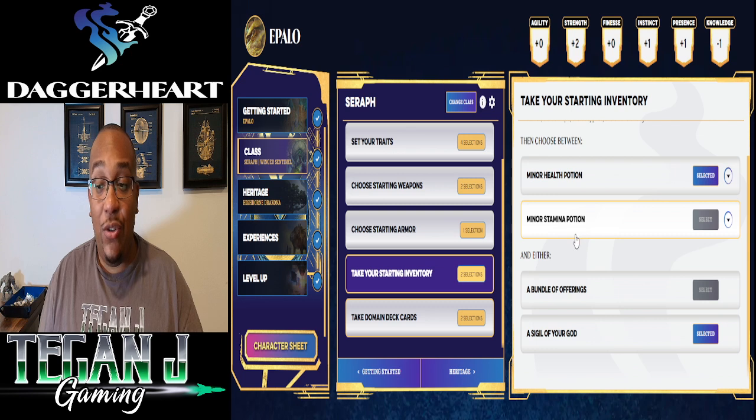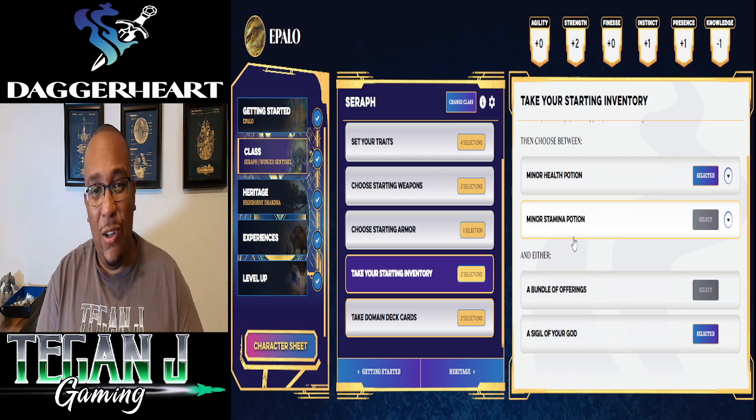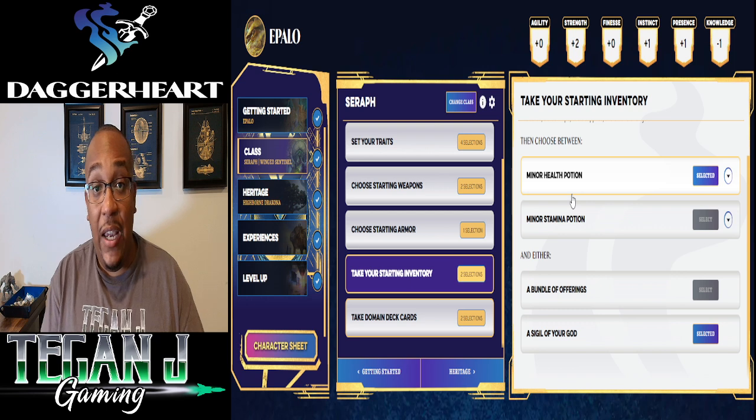We get some starting inventory options. I picked a sigil of my god — we'll flavor it as a little lightning bolt chain made out of silver, which fits his lightning-inspired god. You also get to pick between a health potion or a stamina potion. This system has both HP and stress, so the stamina potion helps on the stress side, and the health potion helps on the HP side.